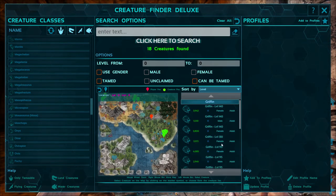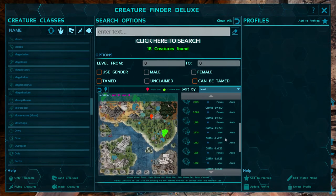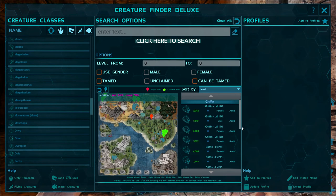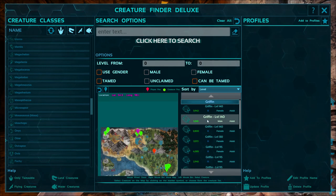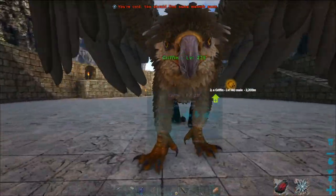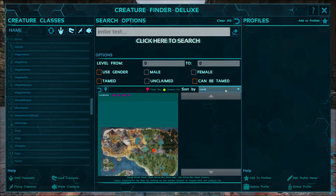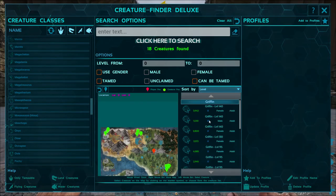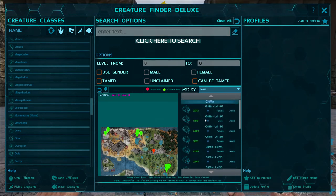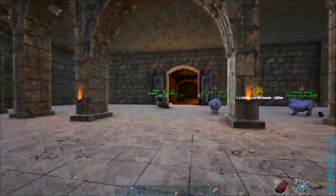We need to get up to the other female griffin over there. I figured out everything with the mod — everything's spawning in female that's high level, there are very few males. I might wait for a 150 since he's got the highest health on the map. Maybe — I don't know.